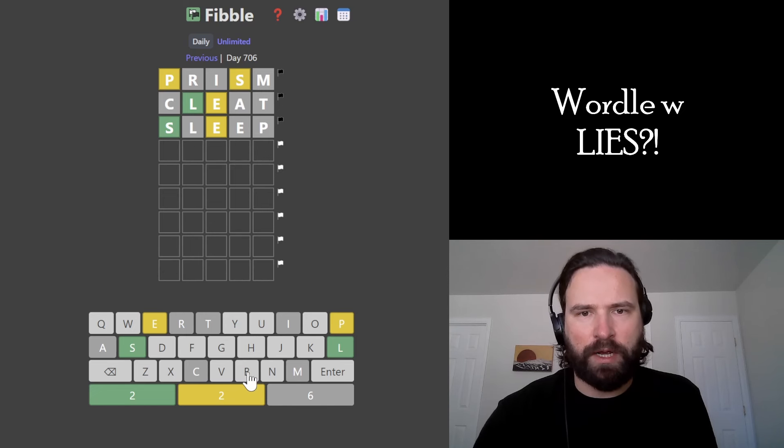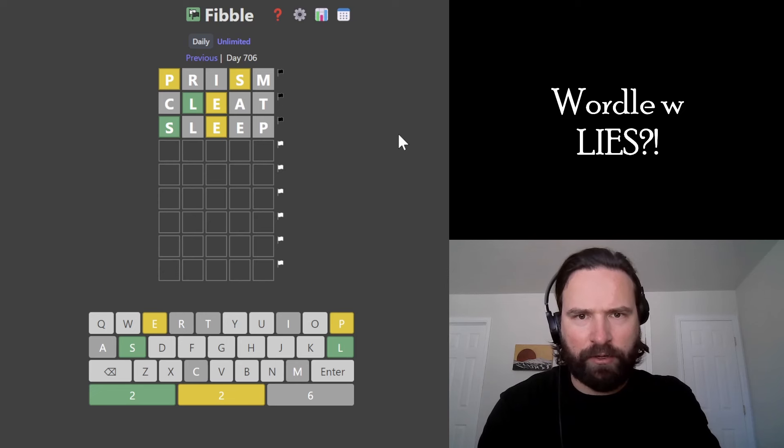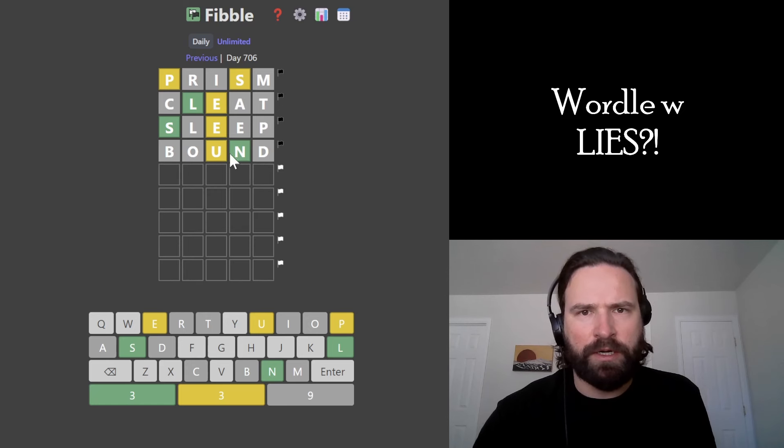It might be worth trying five new letters, because now I know S and E are in. If I try them again, I'm not making a ton of progress. You might call it cowardly, but I'm going to try five new letters. I think probably we're going to have another vowel on this word other than the E, so I'm trying this. We get two new letters and we know that one of them has to be in, so we did make progress there. So now we definitely have an S, definitely have an E, and we either have a U or an N.